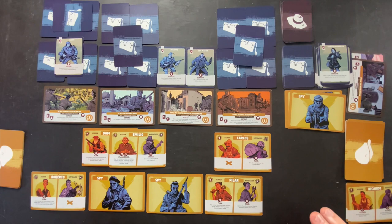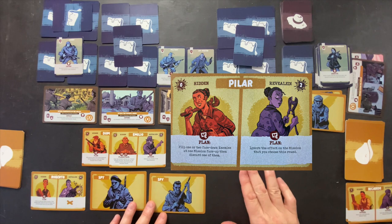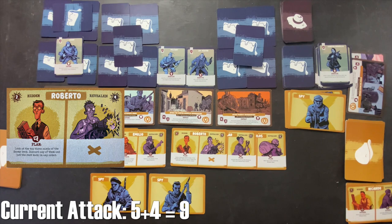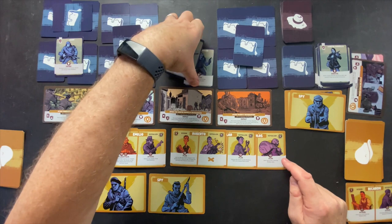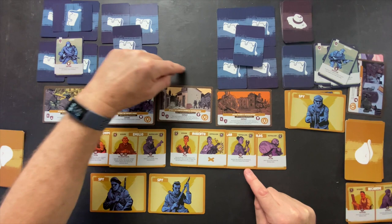We select the Counter-Guerrilla Headquarters at 7 points and play Roberto revealed — burning up 3 Maquis total. One for Domingo, four for Roberto is 5, 6, 7, 8, 9 — we've defeated everything. The mission effect wouldn't have mattered anyway since we defeated all enemies. That's kind of a waste of Pilar's revealed effect, but we did beat it. That brings us to the end of round three. Roberto, Pilar, and Carlos are gone. Two spies and Domingo go into the discard pile. Three missions down — on to round four.